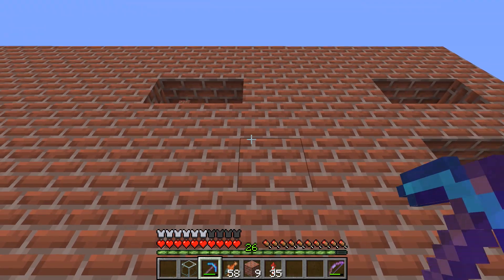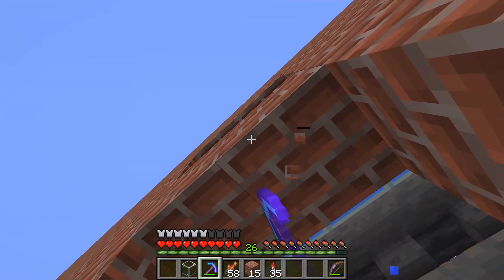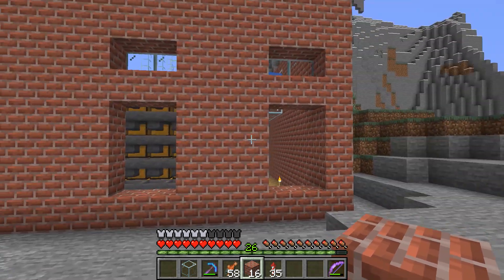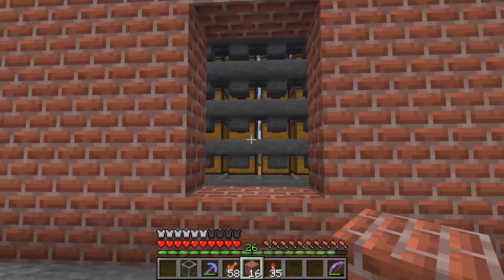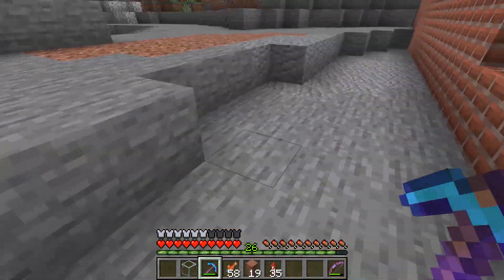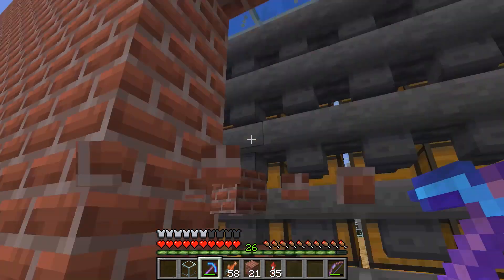I'm gonna have to do something with this area because it looks gross. Let's measure this out - skip two, break out two, skip two - that's not gonna work. What happens if we skip three? Let me actually do that. I need to get some scaffolding. I think it's gonna be too far apart - maybe we go the other direction. Three apart doesn't really look good either, not without wider windows. Maybe a three-wide window - a three by three?